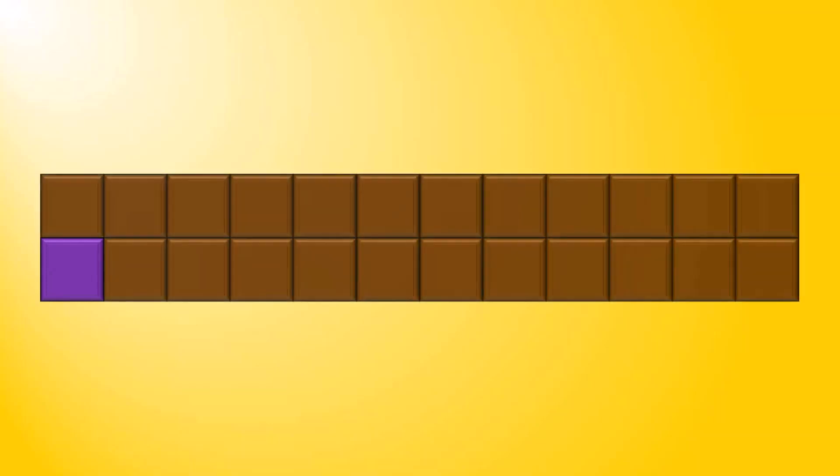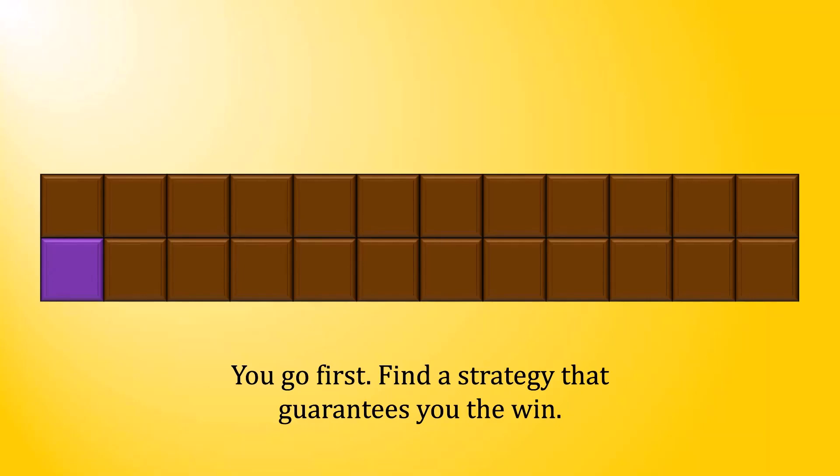Resetting the chocolate bar, here's your puzzle for today. You go first. Find a strategy that guarantees you the win. In other words, there is a way that you can force me to eat the poison no matter what I do, and it's your task to figure out the set of strategies on your part that will force me to do that.